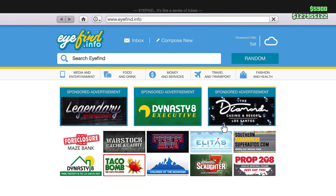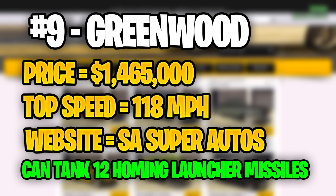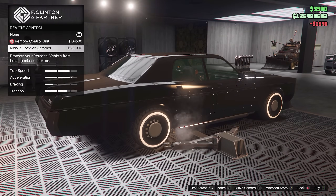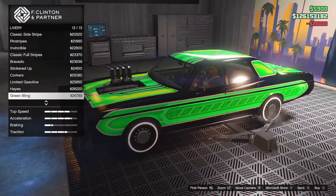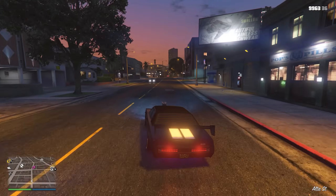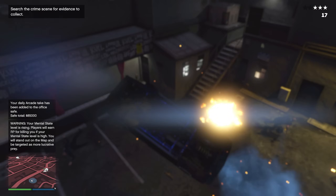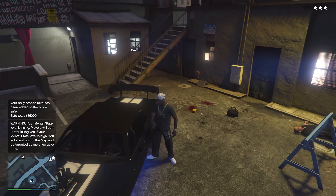This brings us to our number 9 spot, and this Imani Tech vehicle is called the Greenwood. You can purchase the Greenwood for a price of just under $1.5 million, very similar to the Monstrosity. The Greenwood will have a top speed of 118 miles per hour and can be found on the Southern San Andreas Super Autos website. It is just a little bit better than the Monstrosity because it can be equipped with armour plating, giving it 12 homing launcher missile resistance. It is also a little bit faster and slightly cheaper. Overall, the Greenwood is a great choice if you are trying to get into Imani Tech upgrades.